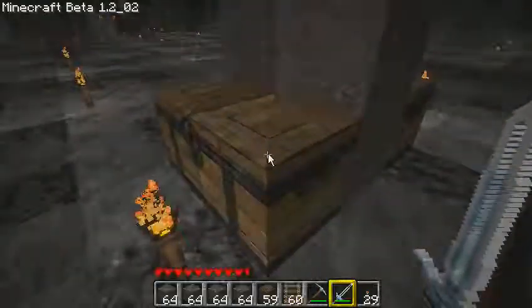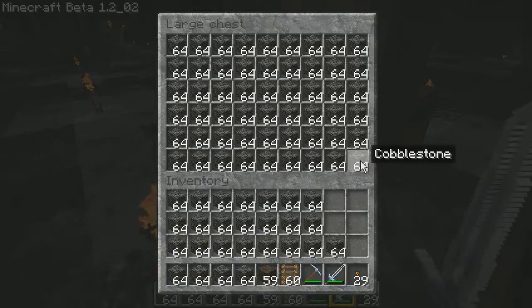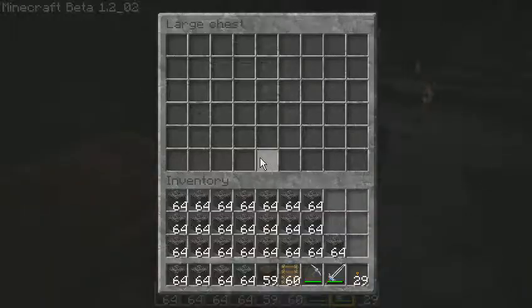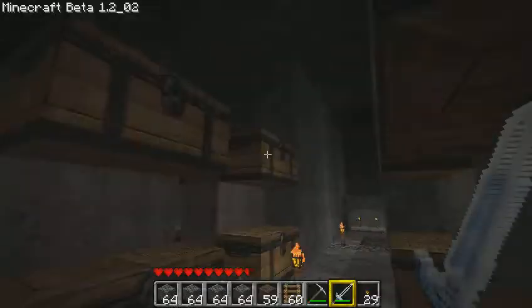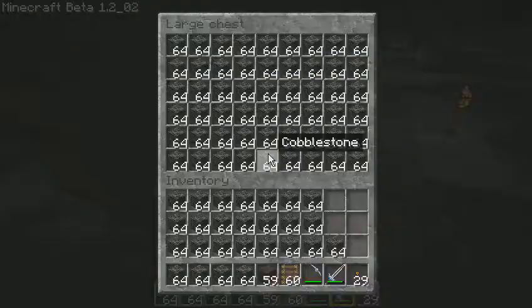If you're wondering what's in here, this is all pretty much cobblestone. Nine times six times 64 — that's how much cobblestone is in one of these containers. I'm slowly depleting it though, for one particular reason. Those are the only four that I've dug into so far, and it's all pretty much filled.